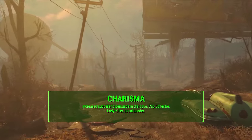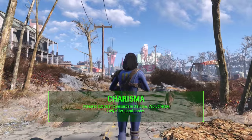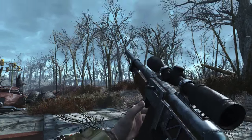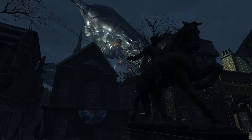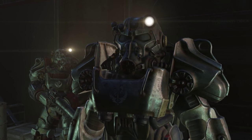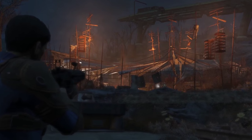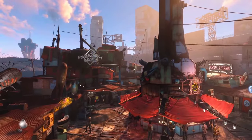Charisma is really one of the main focuses of this build as I'm taking six points in it right off the bat. The reasons are for the increased success to persuade in dialogue, and also for the Cap Collector, Lady Killer, and Local Leader perks. Charisma affects your success to persuade and you get better prices at vendors. I've actually seen someone talk about the dialogue in the game — certain charisma options have yellow text for easy options, orange for medium, and red for hard options. So the higher the charisma, the easier those things will be. I'm taking this mostly for persuasion.